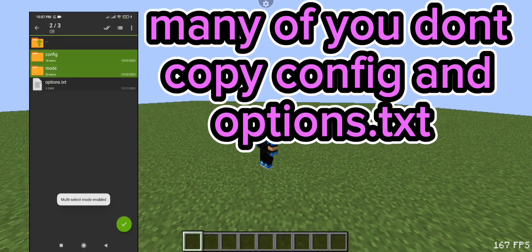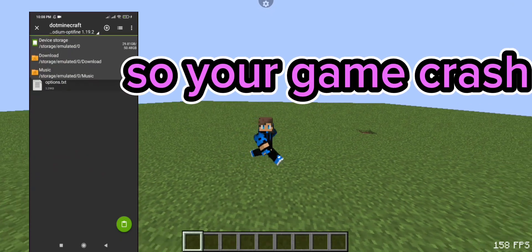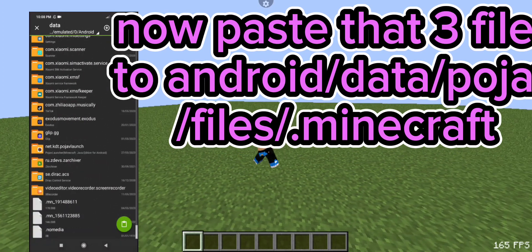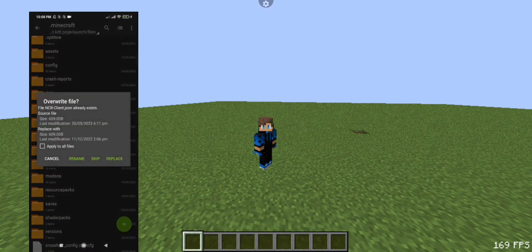Many of you don't copy the config and options.txt, so your game crashes. Now paste those three files to Android/data/.../files/.minecraft. Do apply to all files and replace.